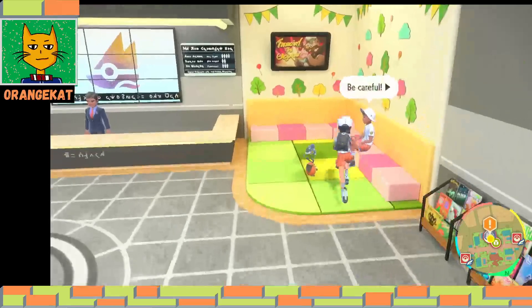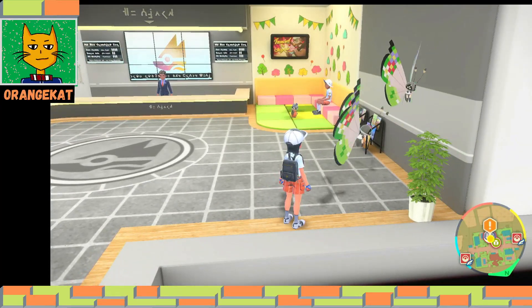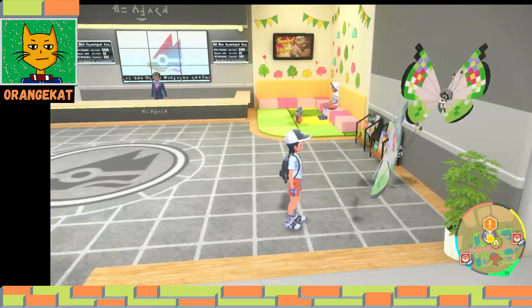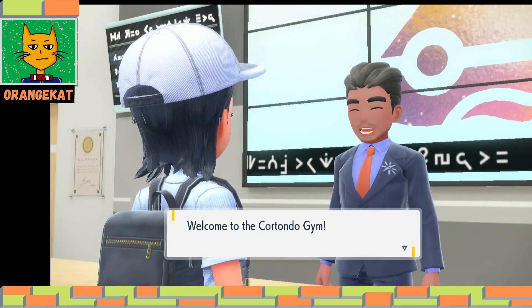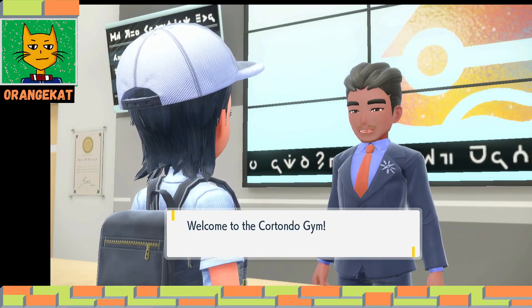There's a Vivillon - it evolves from a Scatterbug into Spewpa, and then it evolves into Vivillon depending on the real life geographic location you've filled in on your Switch. Welcome to Cortondo gym.